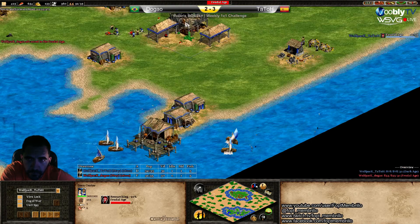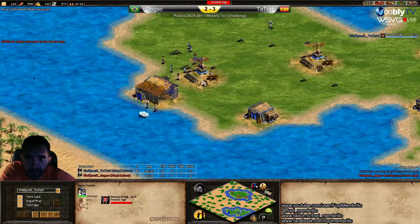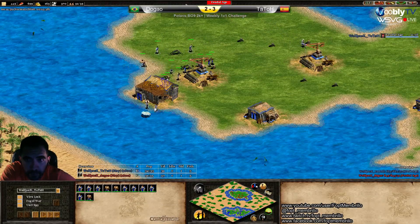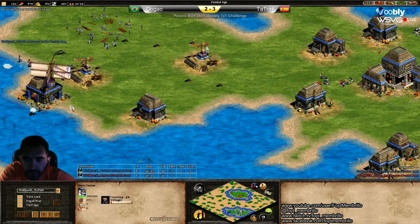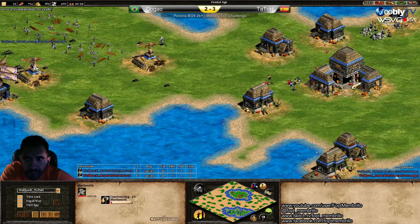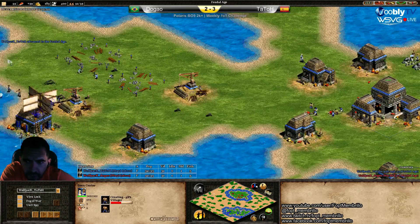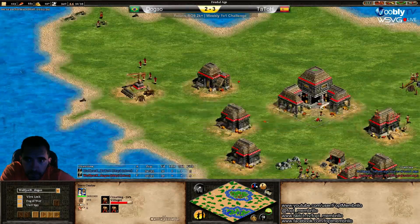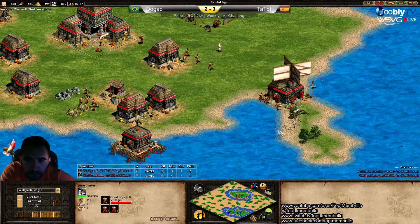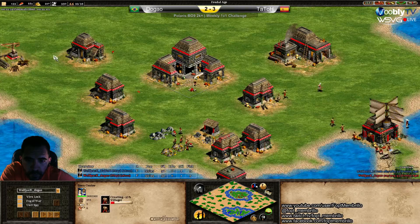I think he didn't practice this map. Tato has more experience — this is his home map. Look at Tato's wood: building everything right away, including the transport ship. Dogao had a hard map to deal with, so he didn't use it properly, but he does have a really bad map.